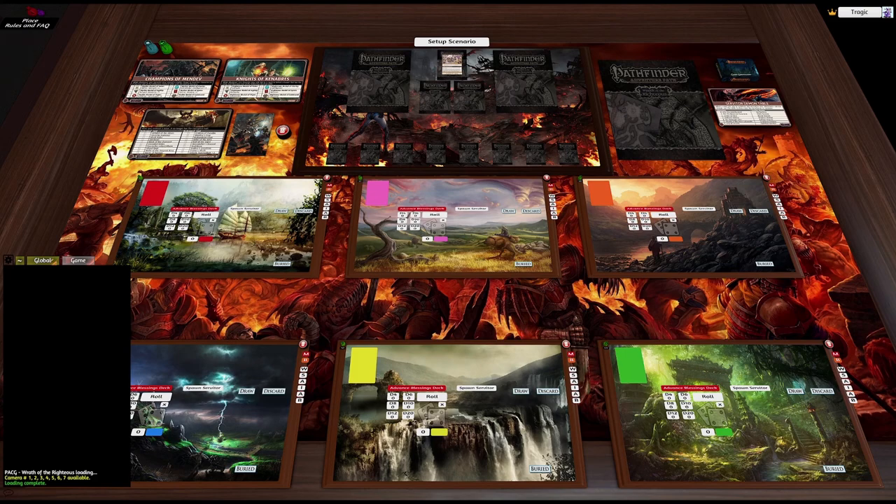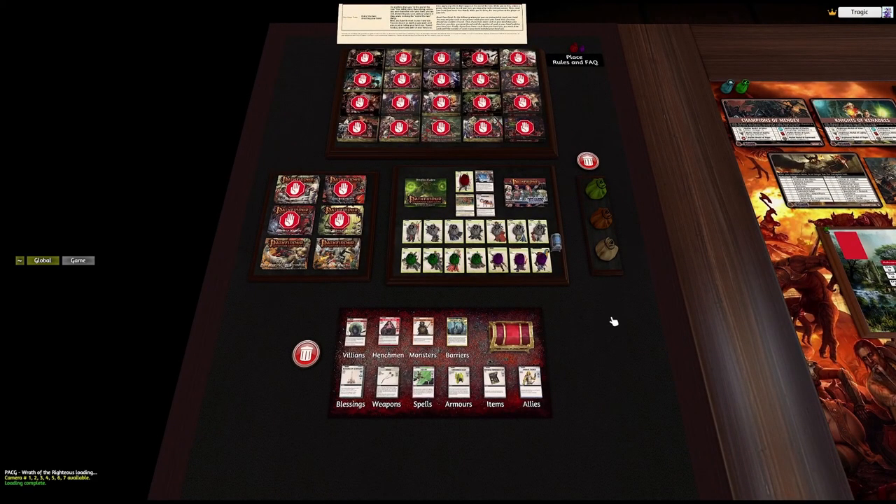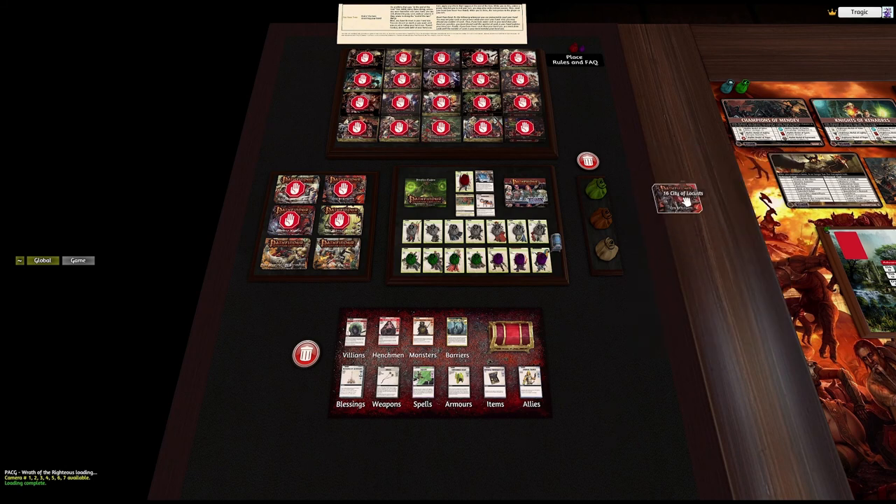This is what you're greeted with when you load up the game, but over here is where the cards and all the action are. You'll note there are little stop signs — that's because at the current point in the mod I've created the base game and the first two expansions only. I've added all the characters but not the class decks or expansions 3 to 6. Those are coming soon. The content is actually in those bags; I just haven't integrated them into the scripting engine yet.